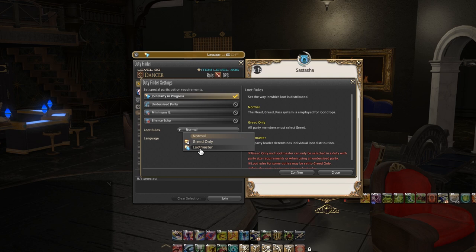Loot rules: normal or greed only. In this game you can roll need or you can roll greed on items. Greed only means that if a healer piece of gear drops, even if you're a healer you can only roll greed — and everyone else can also only roll greed on that piece, which is fine.